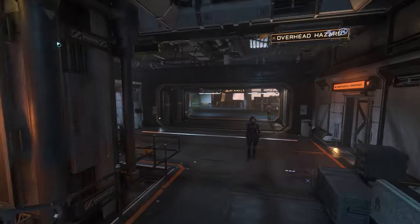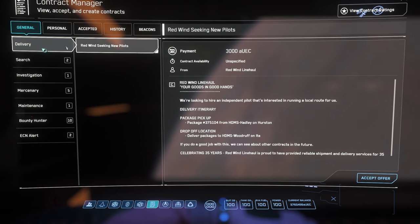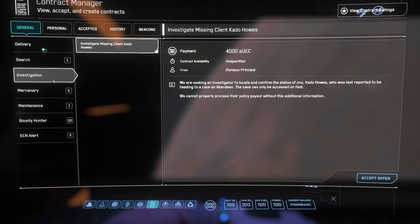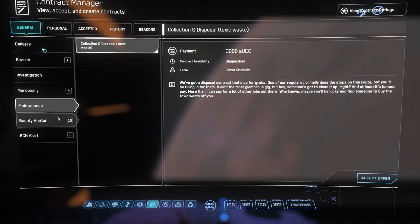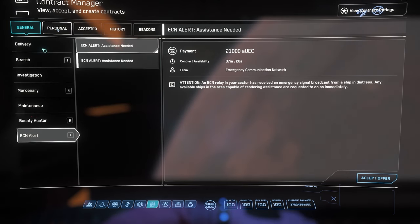A good place to start is to check your mobiglass mission contracts app to find something to do. Many players will recommend you try some box missions first to get used to the flying and other systems in the game. However, I find these to be bugged more often than not, so I feel a great place to actually start is with some bounty missions. The first tiers of these are extremely easy and will allow you to practice navigating throughout the system and engaging in space combat.